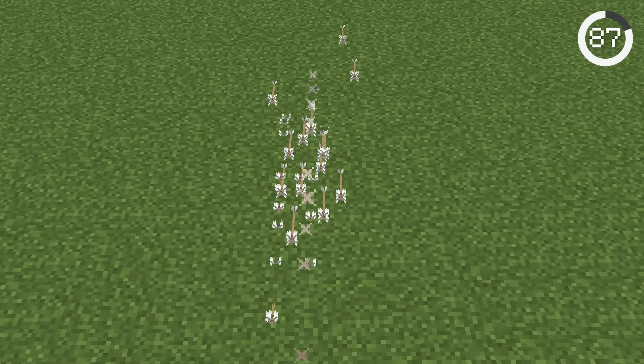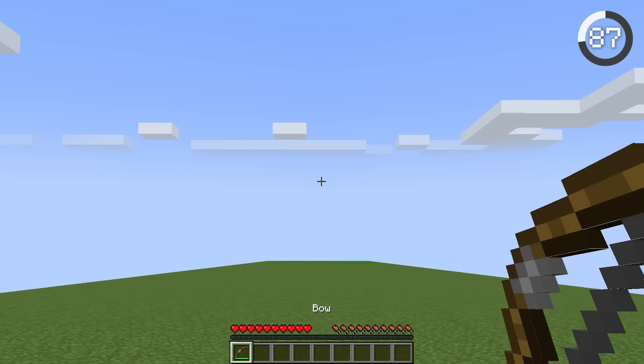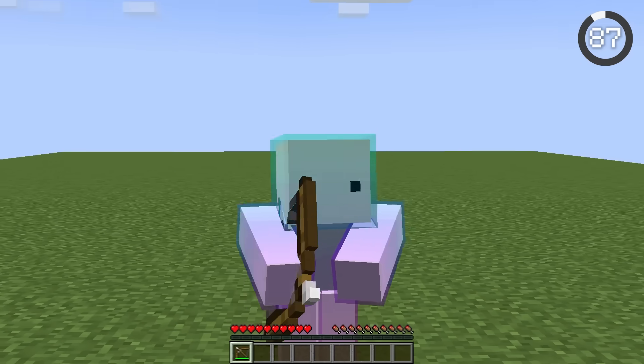If you shoot a bunch of arrows with your left hand, you'll see more arrows will land on the left side of your crosshair. This happens because arrows lean a bit left or right depending on which hand you shoot a bow in.